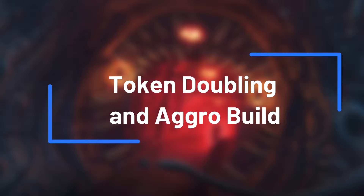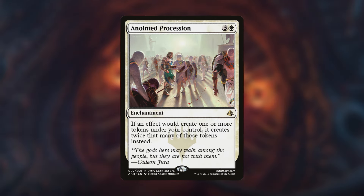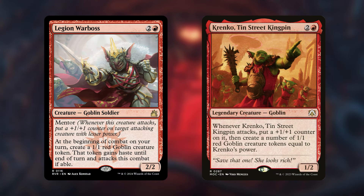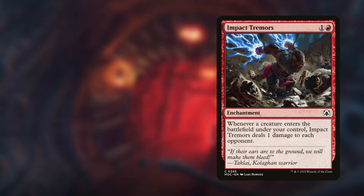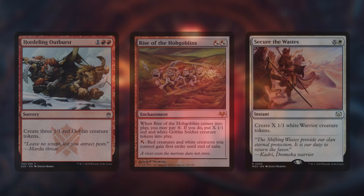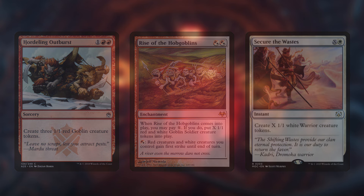Next up, we're going wide with a token doubling and aggro build. Stick to red and white by pairing the Jolly Balloon Man with Anointed Procession to double your token output. Add Legion Warboss and Krenko, Tin Street Kingpin, for a consistent stream of token generation. Then use Impact Tremors to deal damage each time a token hits the battlefield. This build is all about overwhelming your opponents with sheer numbers and fast, relentless aggression — your tokens may be small, but they'll add up to a huge threat in no time.